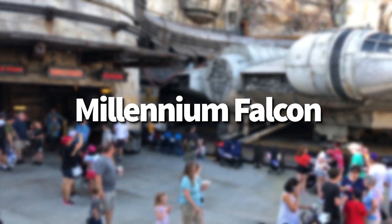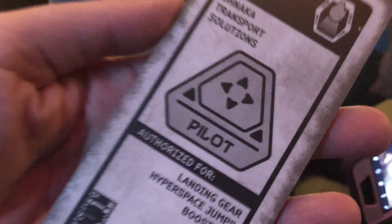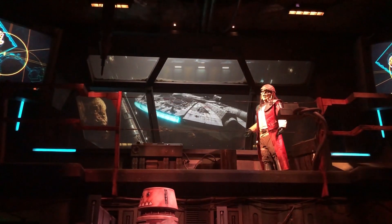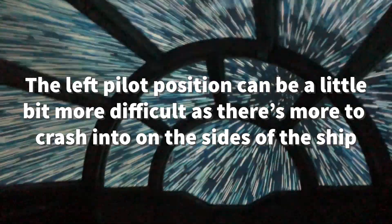On the Millennium Falcon in Galaxy's Edge, getting the pilot spot is one of our biggest tips. Cast members hand out assignments in order, with the pilot positions being the first two handed out. Try to be the first two in your group of six to be assigned positions. You can ask to wait for a pilot spot, but it's at the cast member's discretion. Note: if you use single rider, you won't be able to request pilot. If you are piloting, Hondo and AC will give instructions the whole time. The left pilot position can be more difficult as there's more to crash into. Locate the brake button quickly — it flashes red but you only have a few seconds to press it.